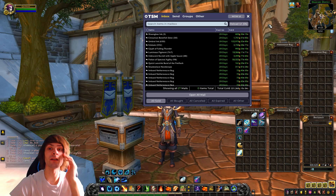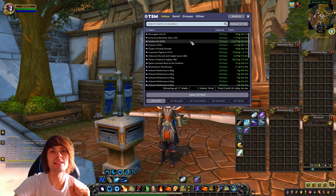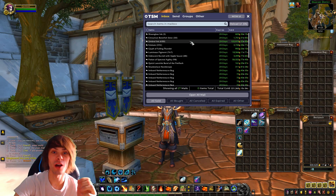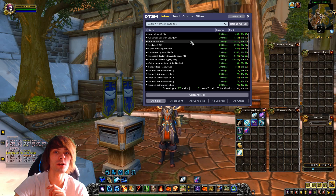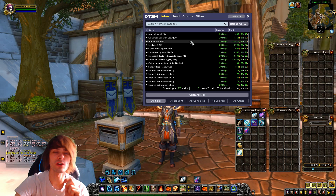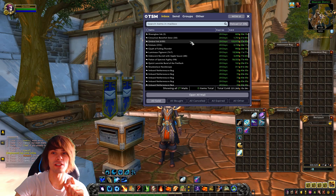The things of note are only three things majorly. First is Umbral Ink — we sold six hundred and fifty of that for one hundred and twenty-two thousand, nine hundred and seventy-five gold. I'm quite happy with that milling flip because we bought it super cheap, so I'm really happy we got that before it started balancing more. The other key item is Luminous Pigment — we sold seven hundred and sixty-seven of that for eighteen thousand, five hundred and sixty-six gold. Not the best sale, but can't compare to the Umbral Ink. The other item of note is the Potion of Spectral Agility — we sold 98 of those for fifty-six thousand, five hundred and twenty-two gold.